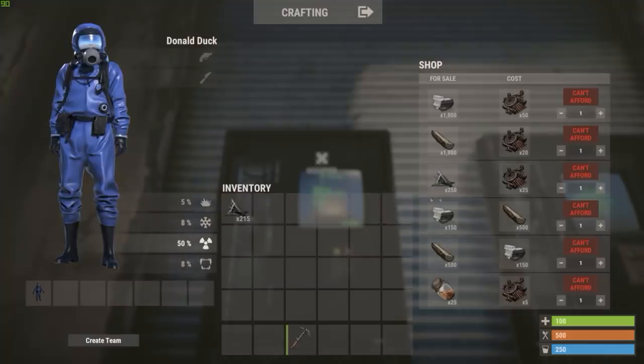To correct for this, the vending machine at the outpost should give 215 frags for 25 scrap rather than 250.